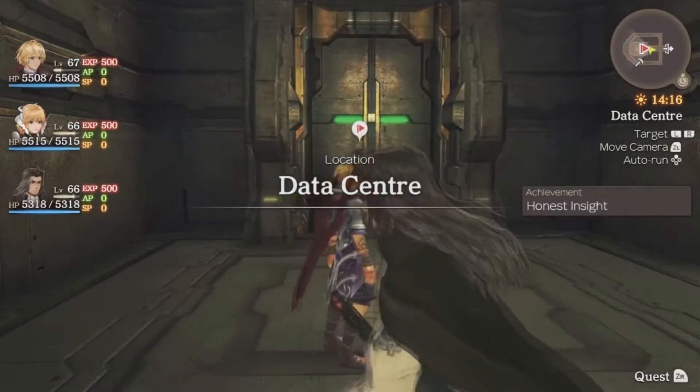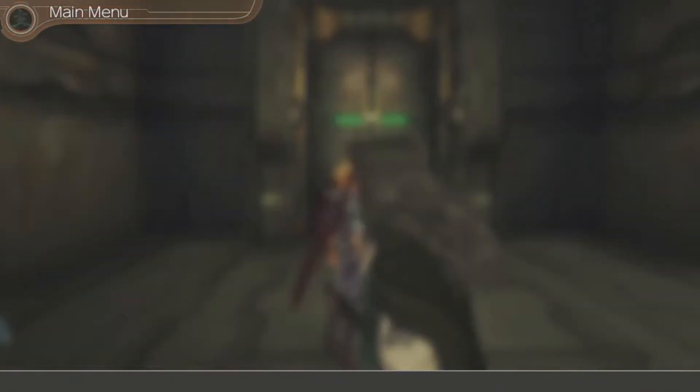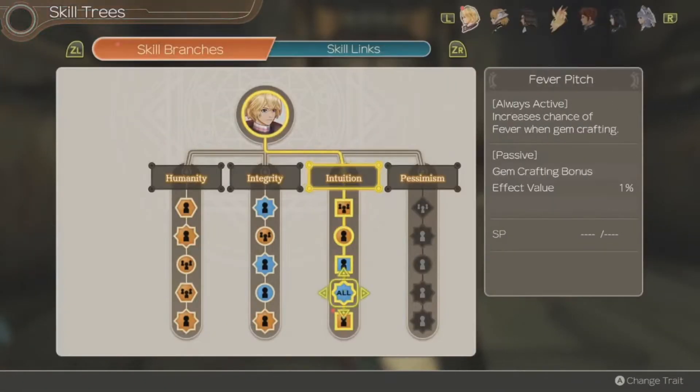We found the data center. It looks like Shulk learned a new skill, which completely completes his intuition skill branch. So let's do pessimism.